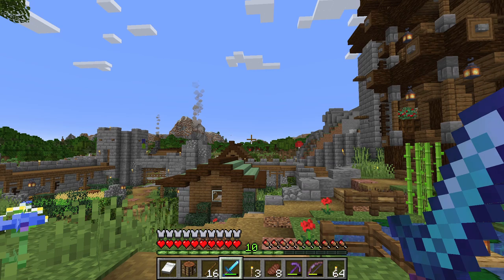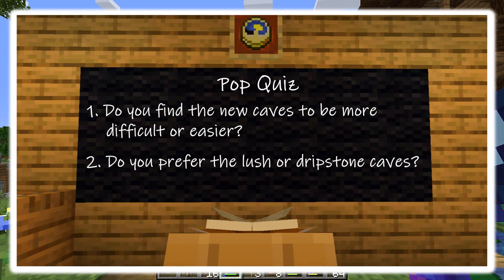And now it's time for your pop quiz. Number one: do you find the new caves to be more difficult or easier? And number two: do you prefer the lush or dripstone caves? Let me know in the comment section below.